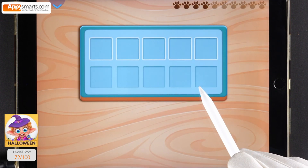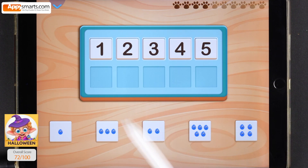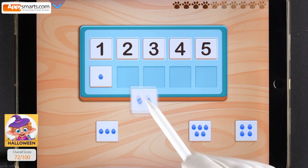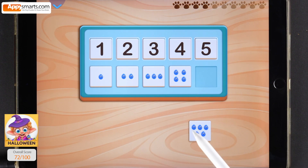How many raindrops are on the tiles? Match the tiles with their numbers. 1, 2, 3, 4, 5.